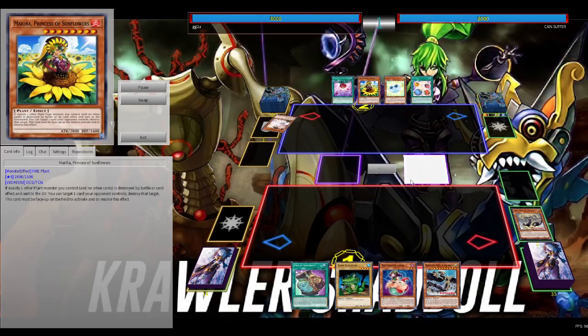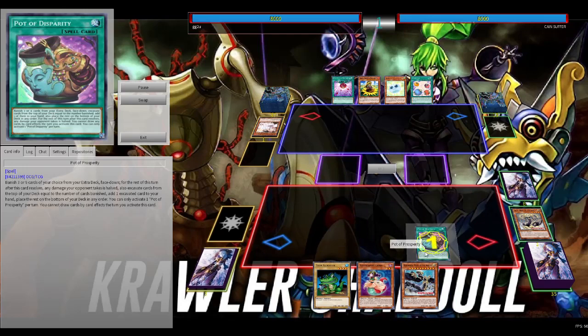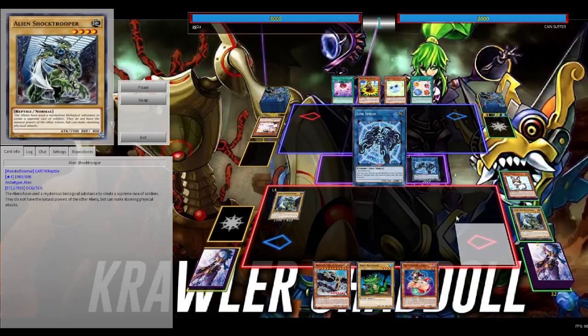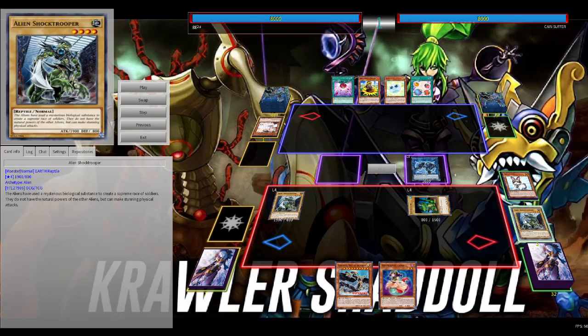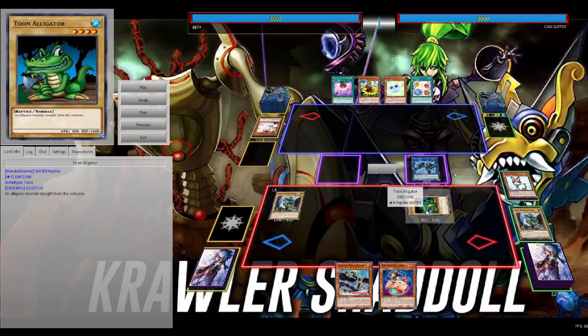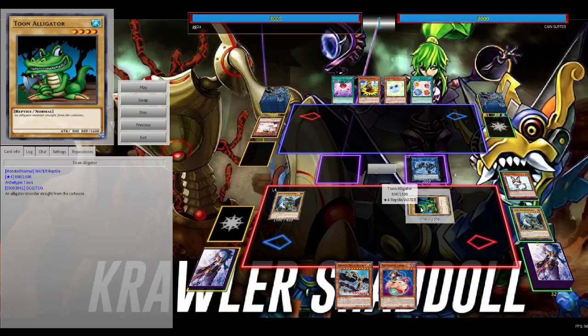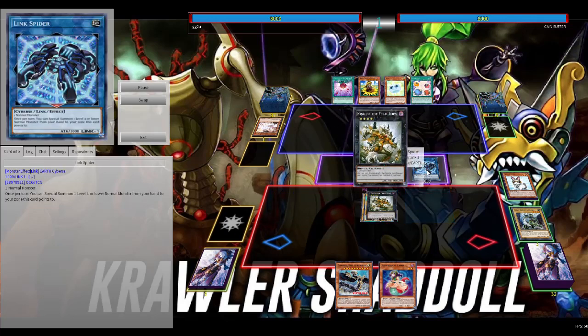Next game we're going first against Plants. Ash Blossom off the bat, but this is one of the few decks that can play through hand traps. We go for Rescue Rabbit, activate its effect, special summon two Shock Troopers. I chose Shock Troopers over Toon Alligator because I have Toon Table of Contents in the deck — I like to search Toon Alligator specifically so when summoned off Rescue Rabbit I go into Link Spider and special summon the Alligator from hand. That gives you an extra monster layer. We drop the Alligator off Link Spider, go into Feral Imps.